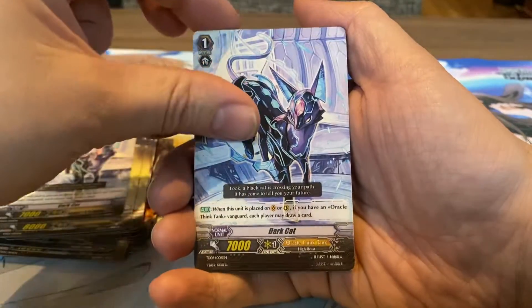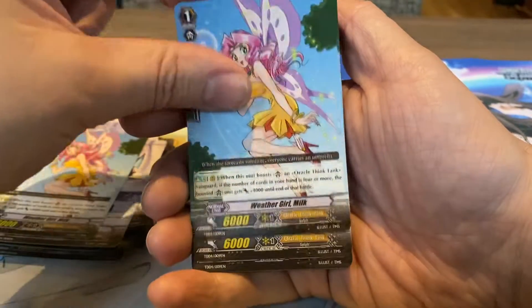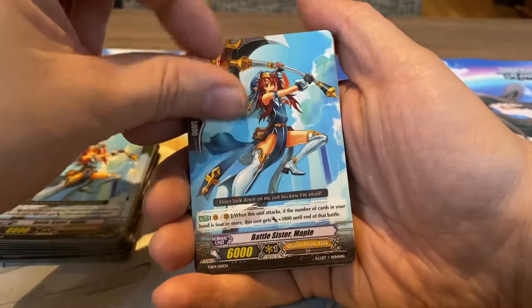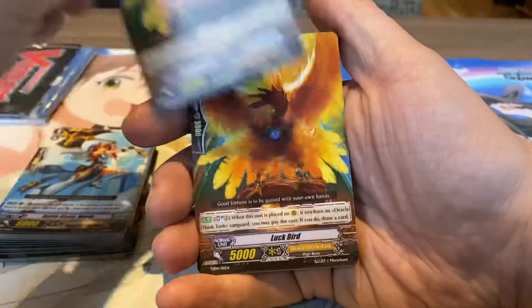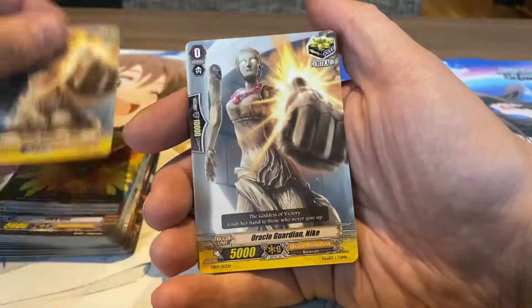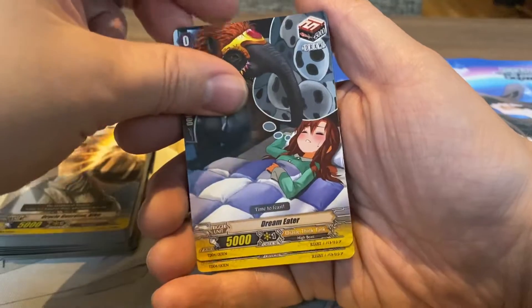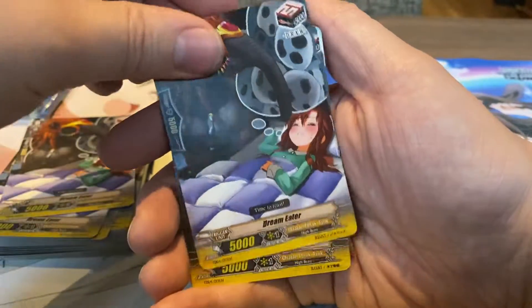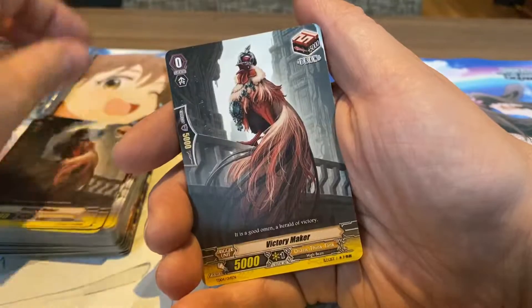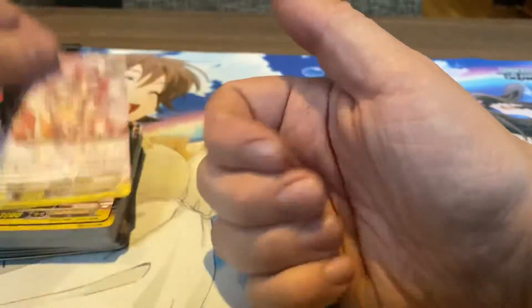Dark Cat. We have Weather Girl Milk, four times. Battle Sister Maple. Luck Bird, times three. And then we go to the triggers — we have Oracle Guardian Nike as our Critical Trigger. Draw Trigger, we have Dream Eater. Then another Draw Trigger, Victory Maker. And we have Losange Magus as our Heal Trigger — the other three cards. And that's it for the deck.